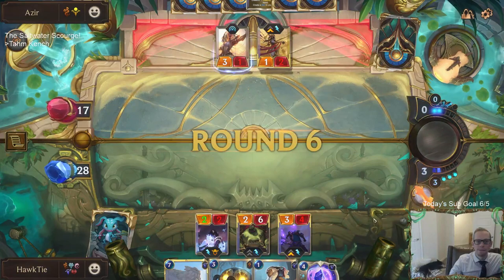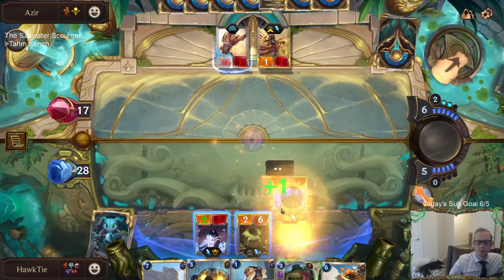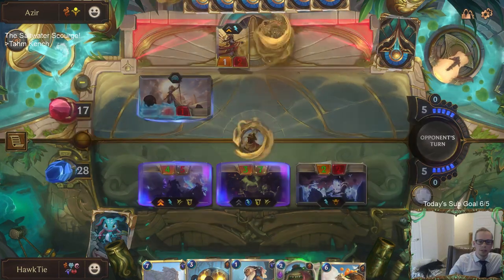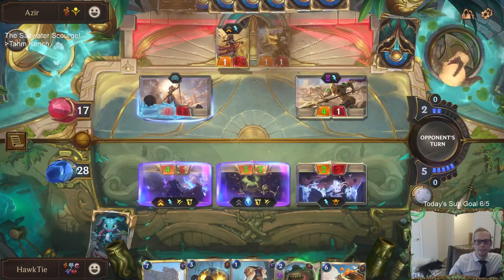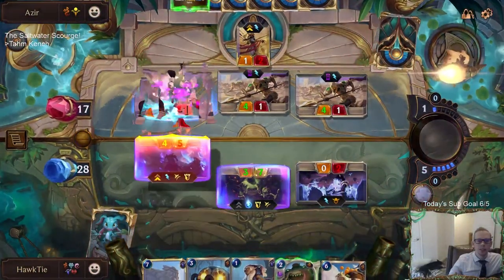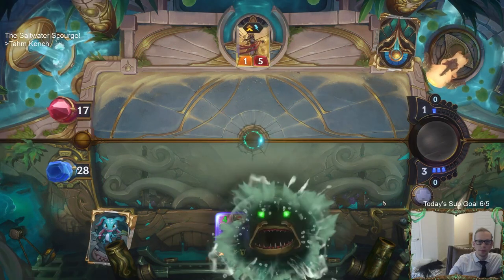I'm just passing. The fight never ends. So Tahm Kench will get that three-seven Tough. Good thing it's got that Tough. So we're going to eat the Azir - they just used another Azir. How many Azirs do you think they have? Probably not that many. Good thing we got the Tough. Taric is at four out of seven.